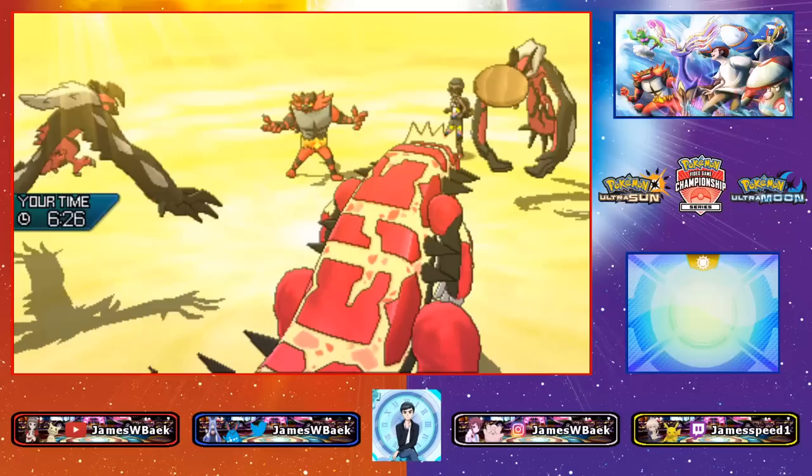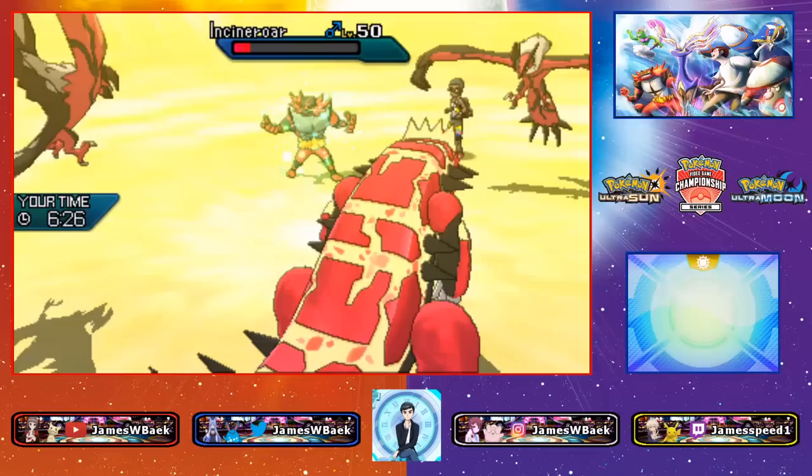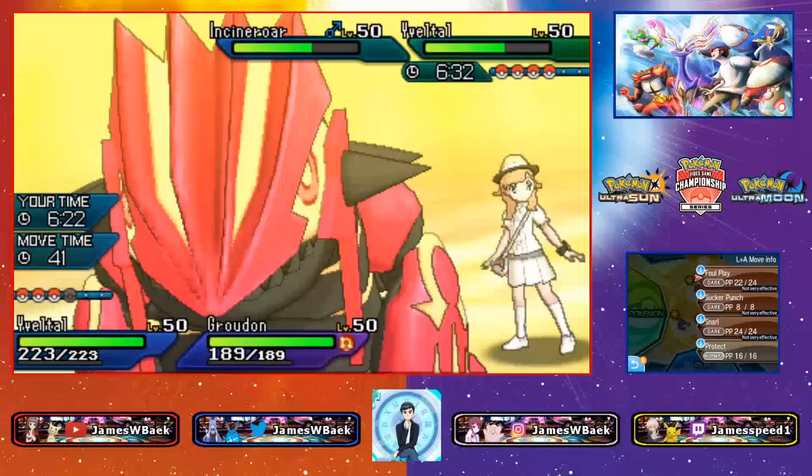It is a Berry Yveltal — confirmed. The Incineroar also activates a Berry, double berries on my opponent's side. A little unfortunate but not much I can do.